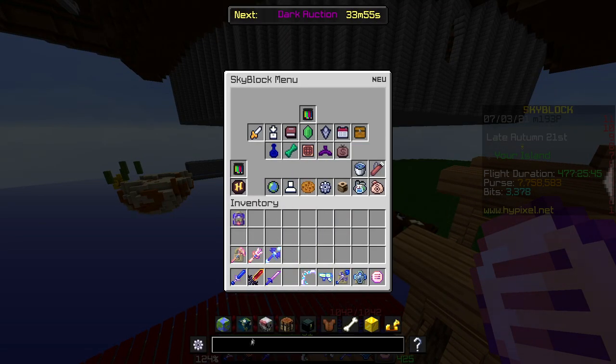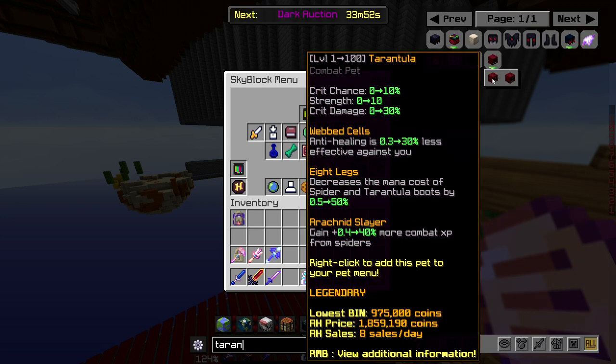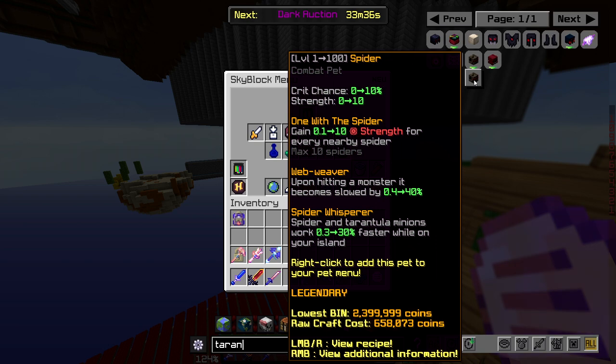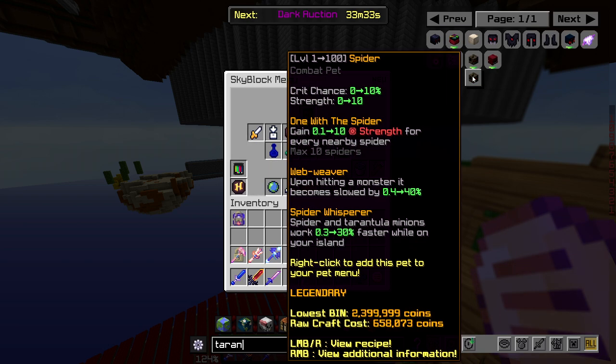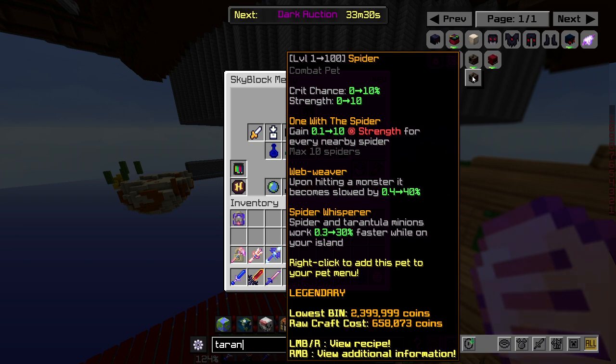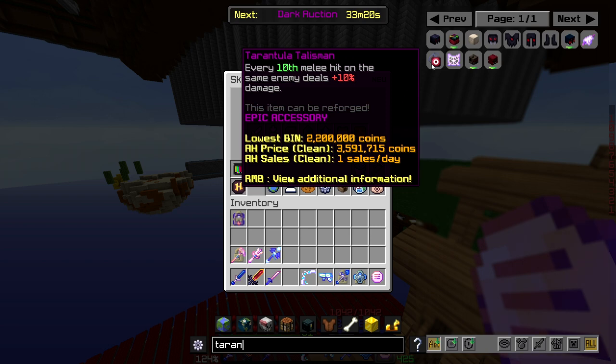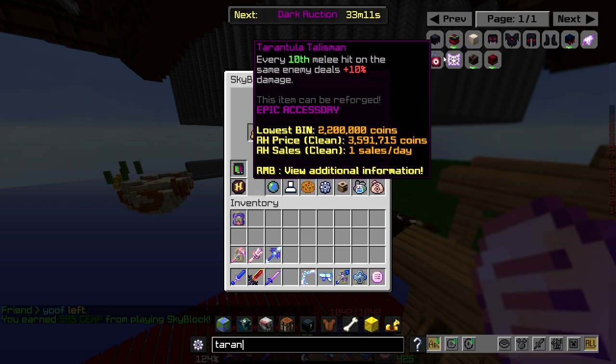For pets, there is a Tarantula Pet which gives plus 40 combat XP from spiders, decreases the mana cost of spider and tarantula boots, and basically makes you a defensive powerhouse against Tarantulas. There's also a Spider Pet — it's a worse version but gives plus 30% speed to your spider and tarantula minions on your island, which is pretty good. You could also use a Wolf Pet. There's also the Tarantula Talisman: every 10th melee hit on the enemy deals plus 10 damage, which is good for Tarantula Slayer and general slayers.